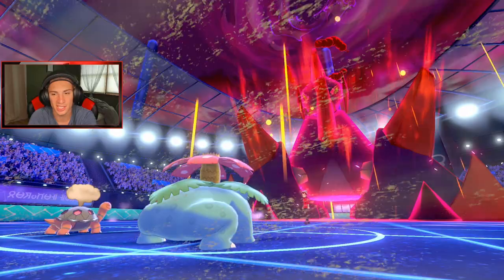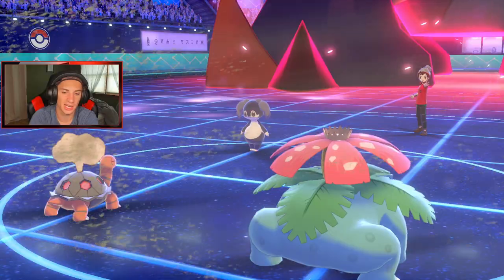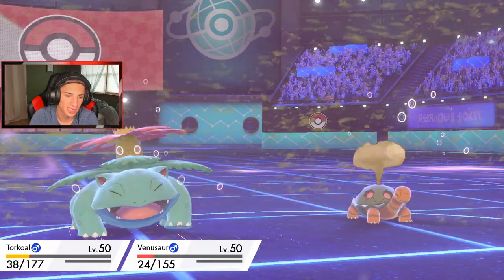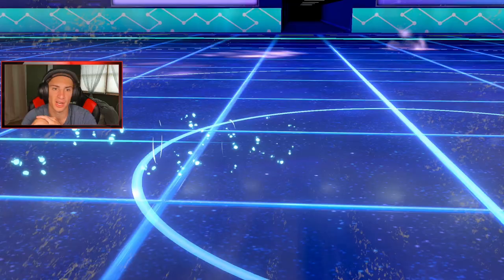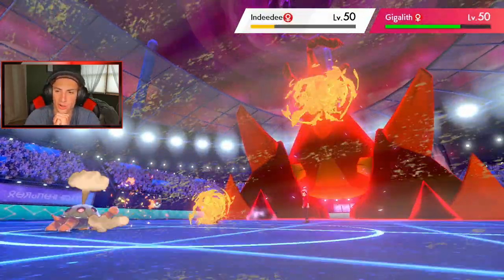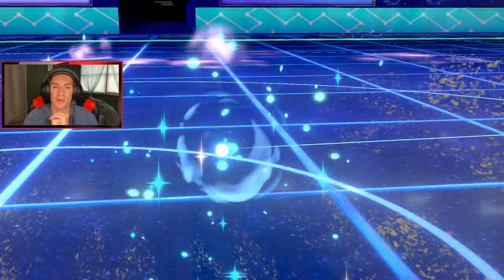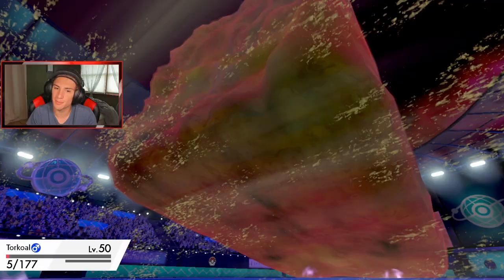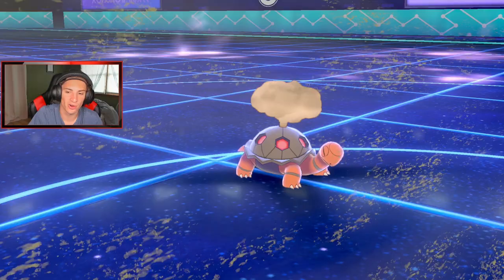Gigalith's Weakness Policy procs — it procs! We each take hits, Indeedee goes for Expanding Force and they pick up the double kill this turn. That's fine — we get out Lapras and Friend Guard Clefairy. He goes first and takes out the Indeedee. Give me the burn on the Gigalith — no burn on me! I'm chilling with that. The Weakness Policy is throwing me off but we have Friend Guard and Clefairy and all this good stuff.